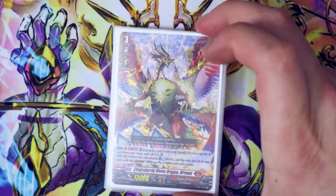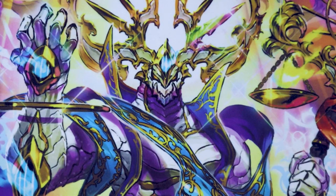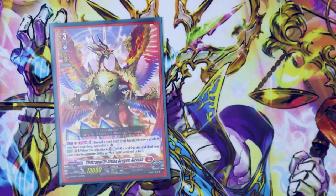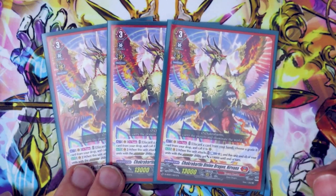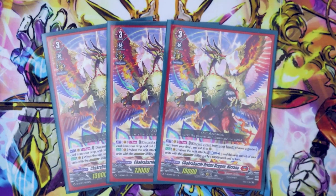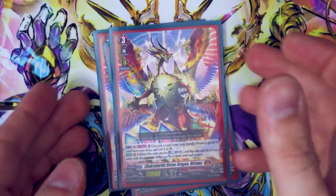Nirvana deck — you've got to run Nirvana as your main grade 3. So into the main deck, we'll go right into the Persona Rides. We're running three more copies of Nirvana because you want to maximize seeing your Persona Ride. Same skill — Persona Ride's good. So we want to run all the stuff that came in the trial deck.